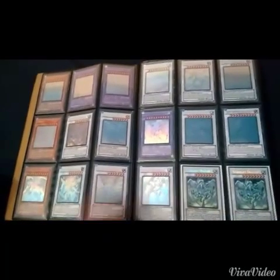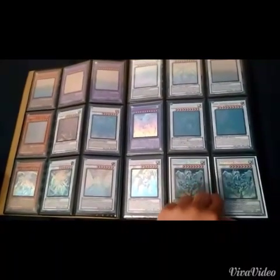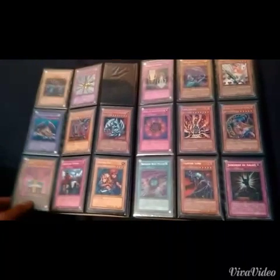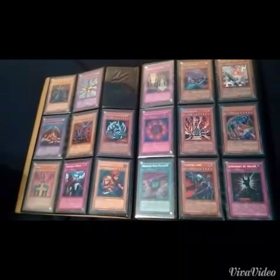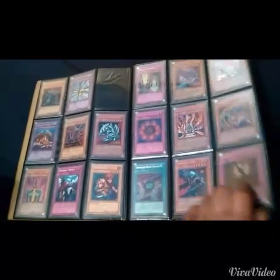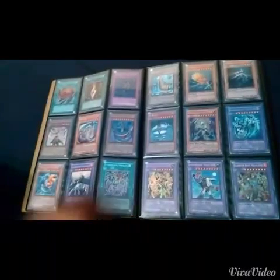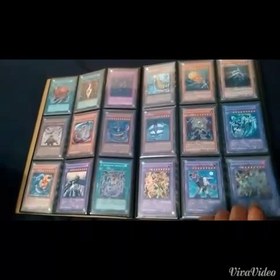The ghost rares on this page are basically from Tactical Evolution to Extreme Victory, and there's a couple of secret Stardusts here. And now here we go from the secrets right from the beginning to Legend of Blue Eyes. It's crazy looking at some of these, considering how old they are.